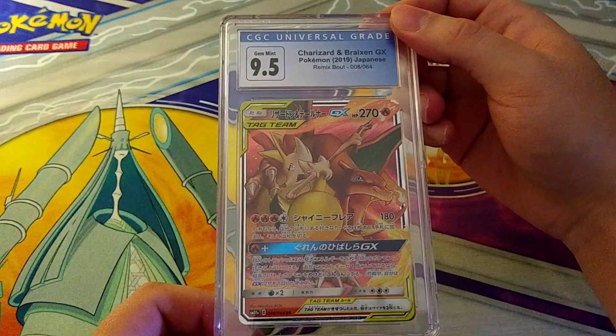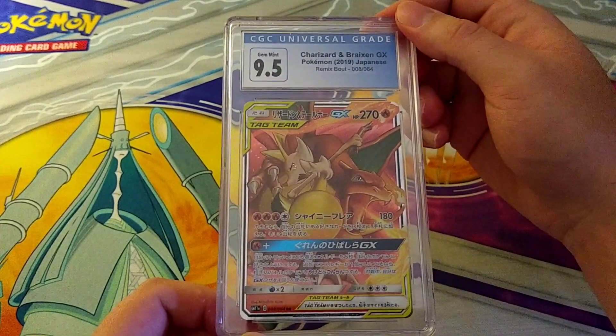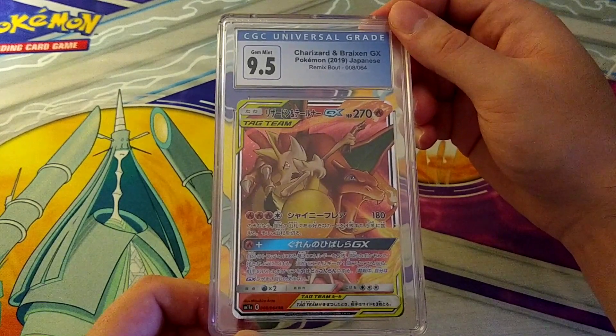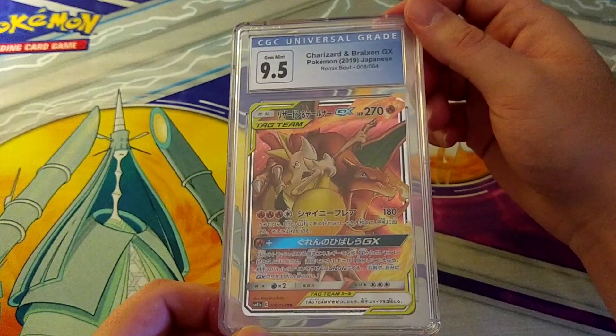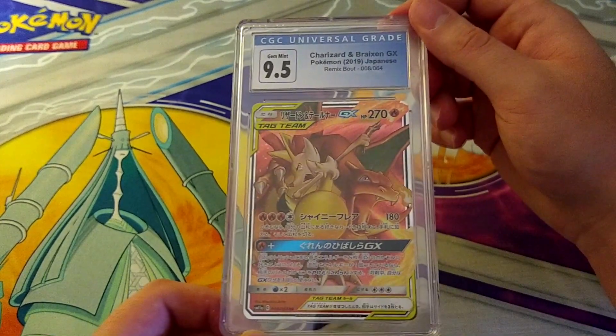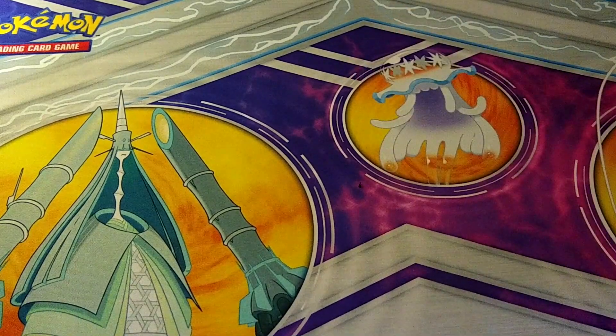More Pokemon — 9.5 on Charizard and Braixen GX. I wish it could have graded a 10 — just one of these please grade 10 — but of course not, it pulls a 9.5. Not too bad. It is a Charizard card — not one of the most desirable Charizard cards, but it is technically a Charizard card, so they sell.